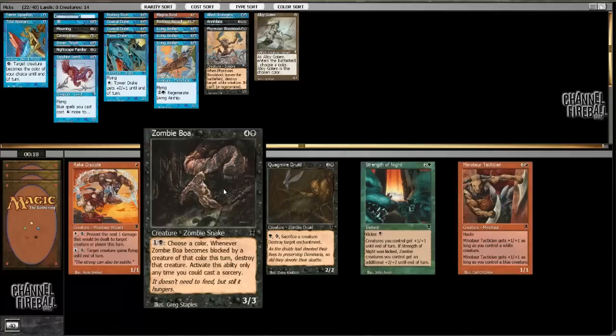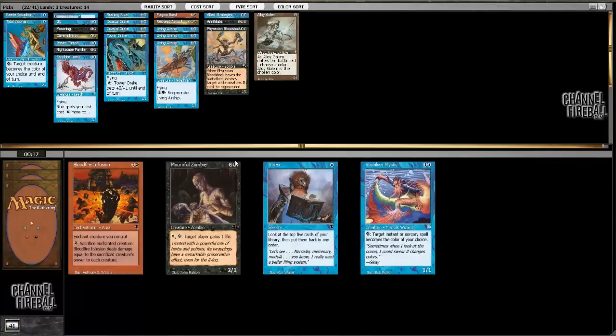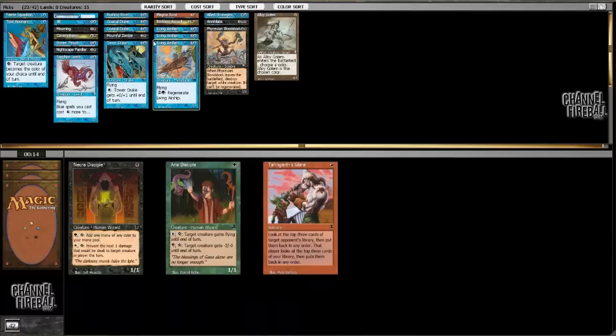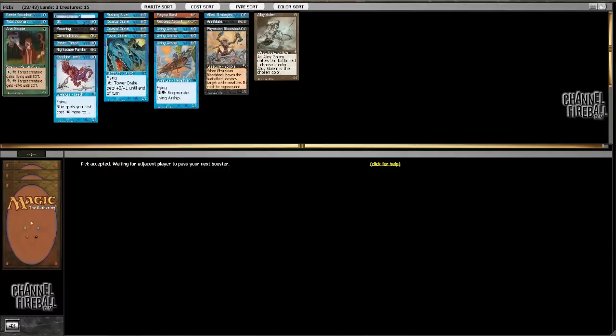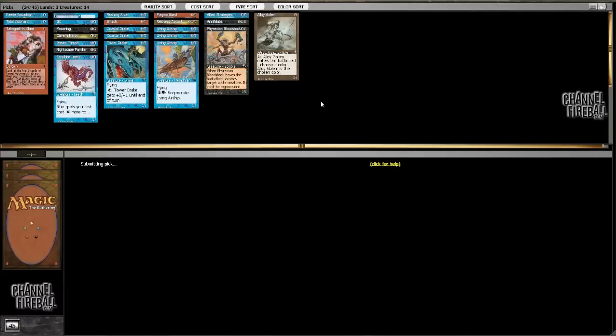I end up almost as close to mono-blue as I've ever been in this format. Another Quagmire Druid — a Zombie Boa, which is not great, yeah, whatever, let's just take the Zombie Boa. I'll take a Mournful Zombie — they look almost the same. I'll take an Ana Disciple just in case. Green-blue-black: no one ever wants to be in it because the first two packs are so bad, but if you end up in it in pack three it can be awesome. Part of the problem is you want to be blue-green based to take advantage of Guys Skyfolk, and if you just take blue and green cards in the first two packs you're not going to be looking good going into pack three.